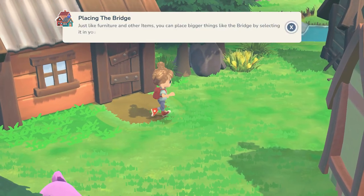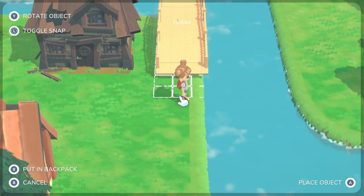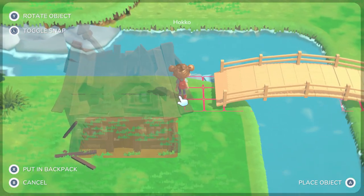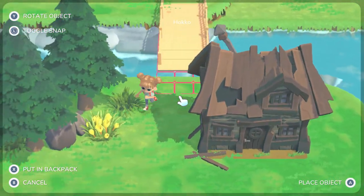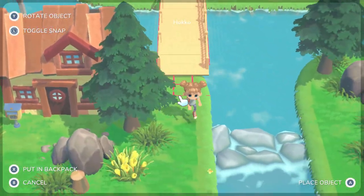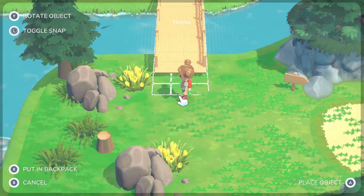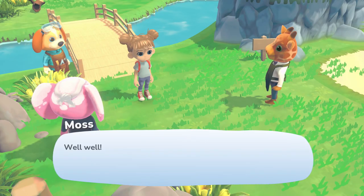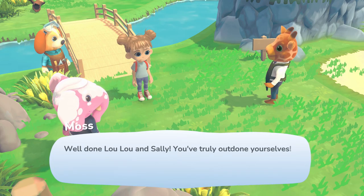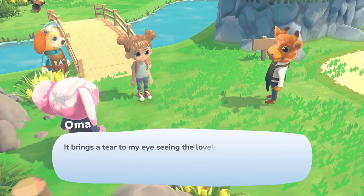Now all that's left is to find a good spot for the bridge. We can place bigger objects by selecting them in our backpack. The bridge is actually really big! We try a few spots — one area is too high up — but eventually find a great spot that looks really pretty near the river by my house. We place it and Moss admires it: 'What a magnificent bridge.' I was expecting a stone bridge for some reason, but this wooden one is actually really cute. Well done to Lulu and Sally!